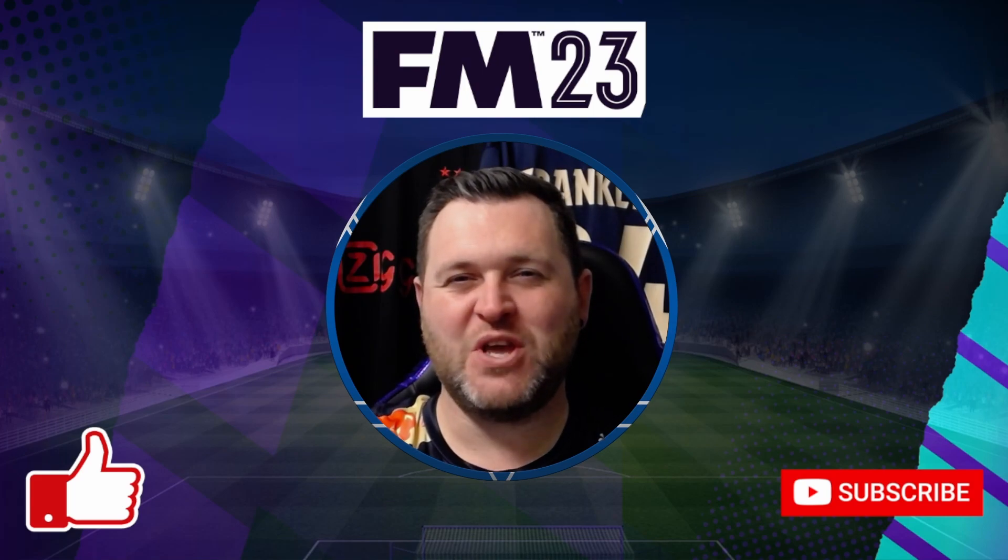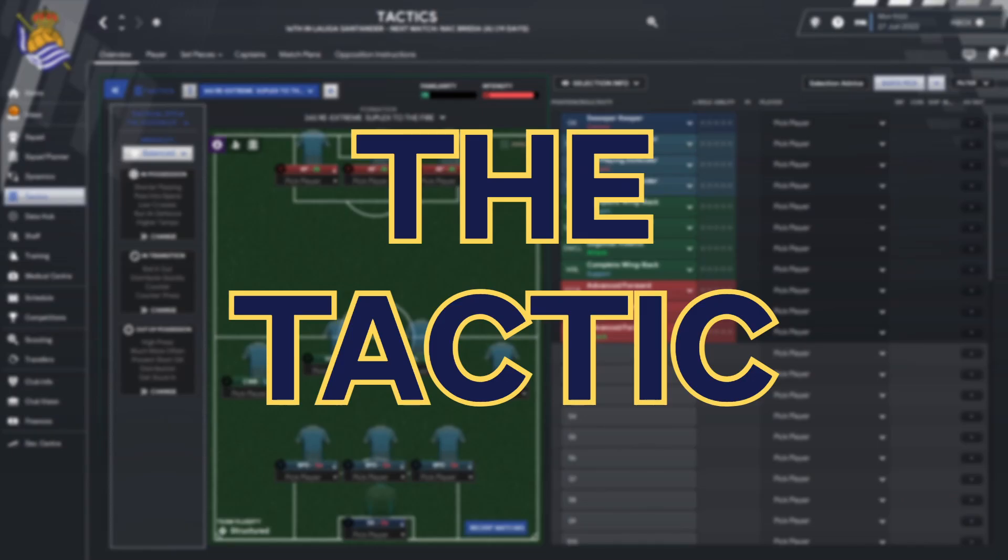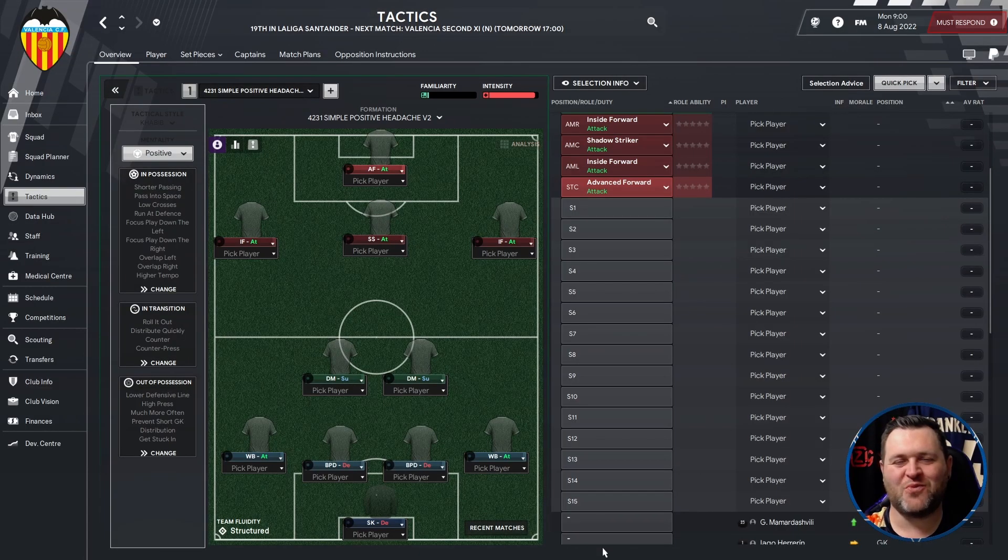In today's video I'm going to show you what I think is the very best 4-2-3-1 that you can get for Football Manager 2023. This is the 4-2-3-1 Positive Headache V2, and I think this is the very best 4-2-3-1 that you can download for Football Manager 2023.